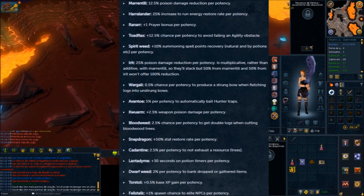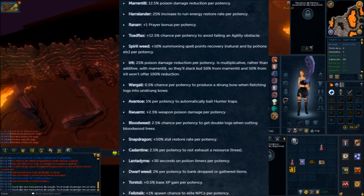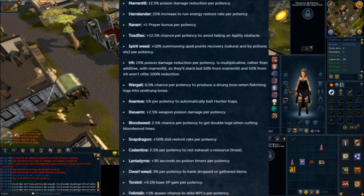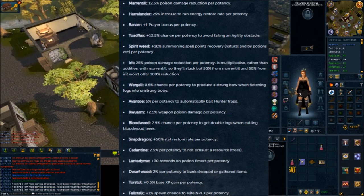The next one is Quorum, and this is a big one. Quorum gives 10% total weapon poison damage per potency. It's not multiplicative — it's based on the base damage. So you get 10% of the base, and it's additive with Cinderbane, meaning you get the Cinderbane bonus plus this without them multiplying with each other. So it's more like a 5% buff if you're wearing Cinderbanes, but a full 10% buff if you're not — basically replacing or adding to them.